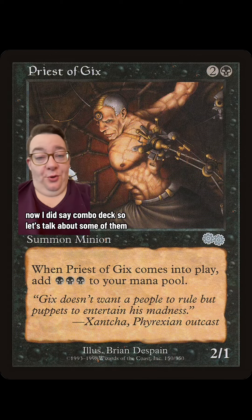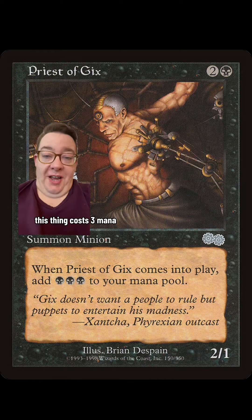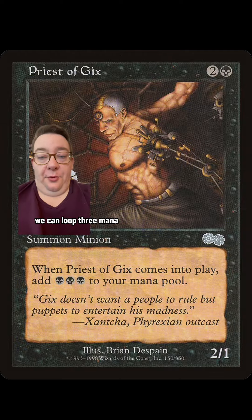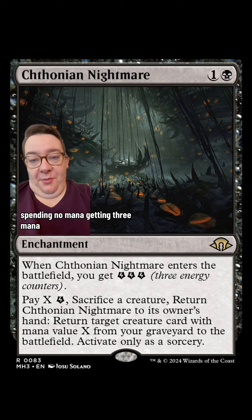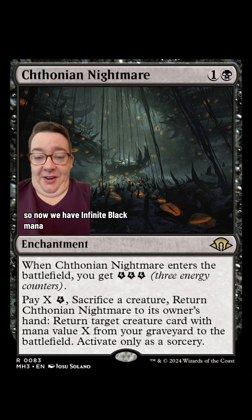I did say combo deck, so let's talk about some of them. We've got Priest of Gix — this thing costs three mana but gives you three mana back. If we pair that with Chthonian Nightmare and Rograkh, we can loop three mana netting one, and use energy to flip the two cards in and out of the graveyard — spending no mana, getting three mana, spending two mana, netting one mana. So now we have infinite black mana.